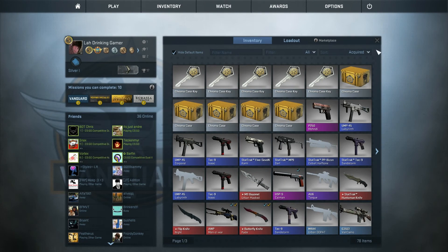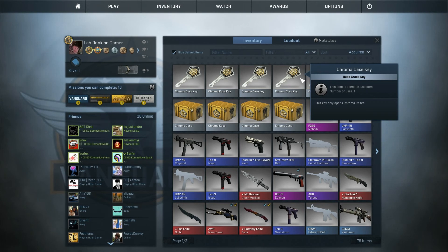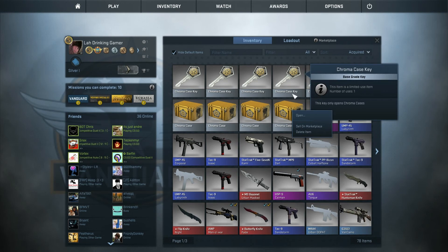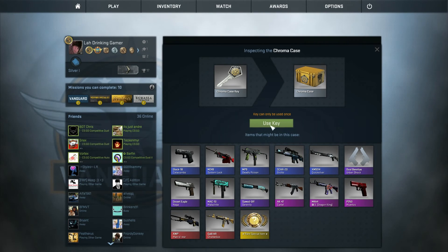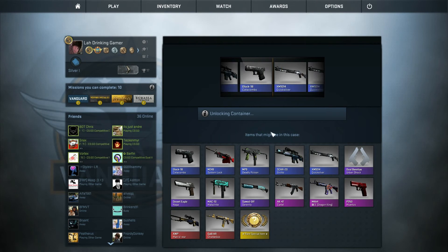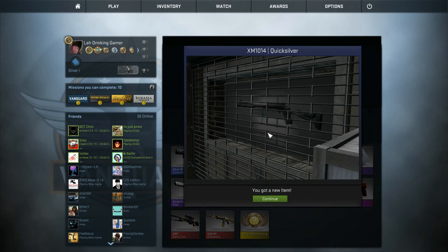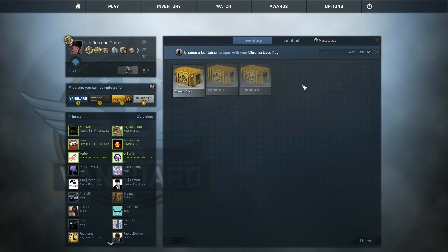What I'm going to do is get five more cases. I'm back now — I just bought five Chroma case keys and five Chroma cases. Hopefully we get fucking something good from the Chroma case because we just got complete shit, even from our trade-up. We're going to open it up and hopefully we'll get something good. That's 35 cases I've used today. I swear this game is just doing it on purpose.